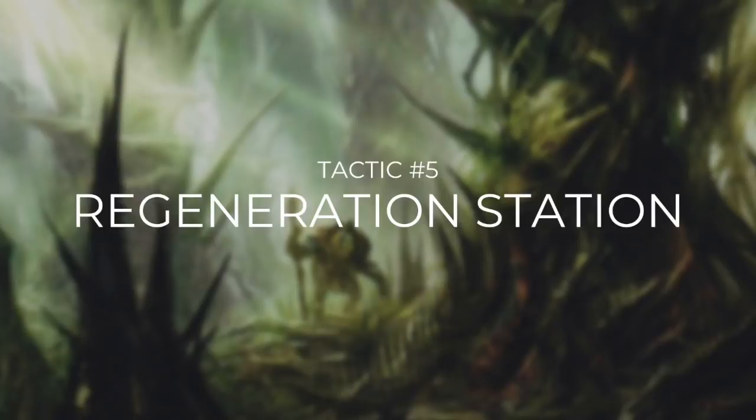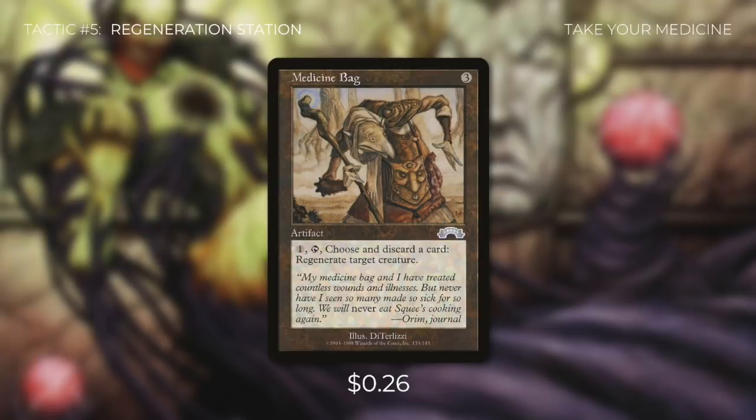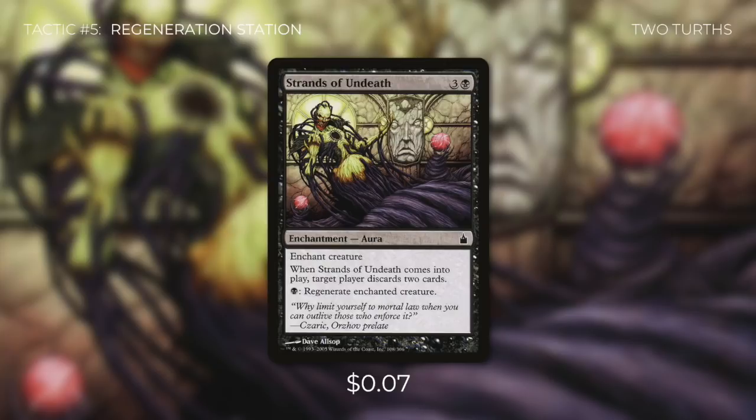Tactic number 5: Regeneration Station. First up, Soul Channeling lets us pay 2 life to regenerate the enchanted creature. Blessing of Leeches has flash and we can pay 0 to regenerate the enchanted creature, though we lose 1 life at the beginning of its upkeep. Both are fantastic repeatable ways to keep Zantcha on the battlefield. Medicine Bag lets us pay 1 and tap, discarding a card to regenerate target creature. With Zantcha's ability drawing us so many cards, that's a small price. Finally, Strains of Undeath is an aura — when it enters, target player discards 2 cards, and we can pay black to regenerate the enchanted creature. Making someone discard 2 cards is a nice additional benefit, and that's going to make them want to draw more cards with Zantcha's ability.